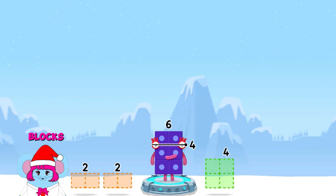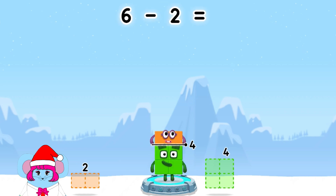Take number blocks away from 6 to leave 4. 4, 4. 2, 2, 2. You got it! 6 minus 2 equals 4.